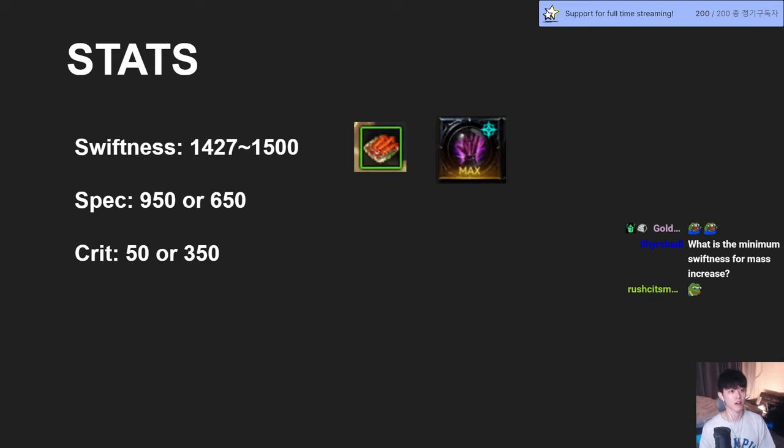Swiftness always makes things perfect for Hunger Reaper. I'm not going to introduce the Full Swiftness build here — I'll just play it myself. Full Swiftness is really hard to control. If we lose cooldown timing, even if we have a cooldown available, that makes so much less damage. You have to be very on top of it. Normally this build is very strong around 1,500 Swiftness, with Specialization around 950 or 650. It depends on our Crit Rate and synergy. Crit will be around 50 from cards or side content, and 350 when you have an earring.